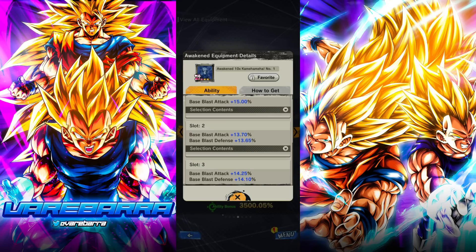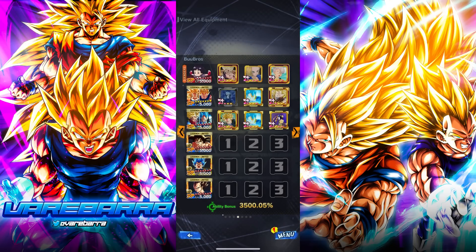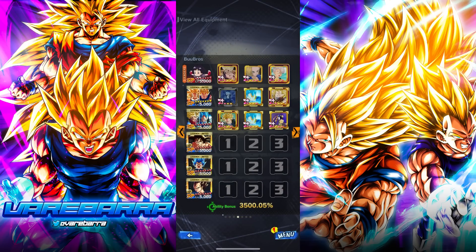You guys know Dugo, right? He has all the strike-based units like Beast Gohan and Jiren with strike plat. I'm gonna be doing the same thing but with range type units, because this equipment is only for range types. Think of it as a zenkai buff essentially — it's giving basically 40% to blast attack and some blast defense too. Boo Bros are getting pan support, double zenkai buffs — they're pretty much peaked out at the current star level.